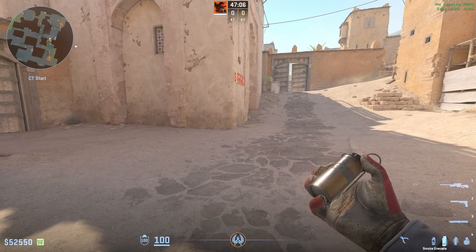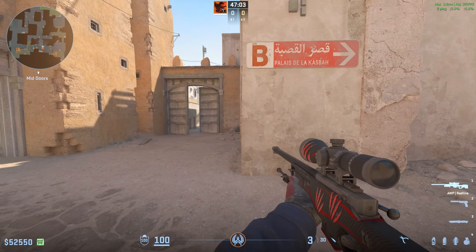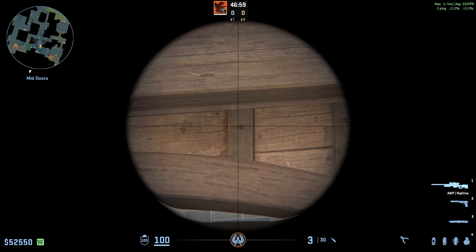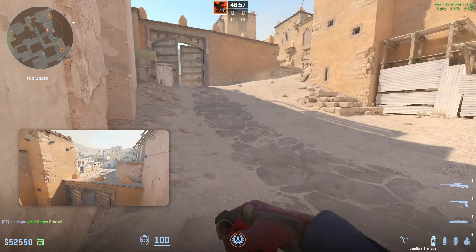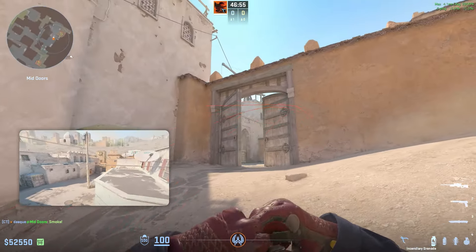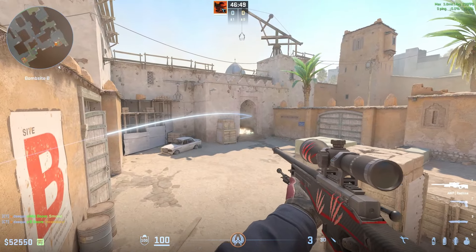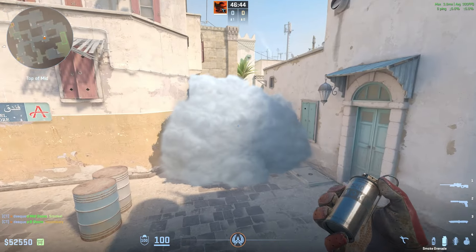The guy on B is going to do a similar thing. He's just going to throw a smoke first — he jumps through mid, comes into this corner between these two dots and jumps to throw a smoke. Right after that, he comes towards B, trying to deny anybody pushing and play a little bit defensive. The smoke he's throwing is going to land here at top side left mid, and it's going to help take mid.